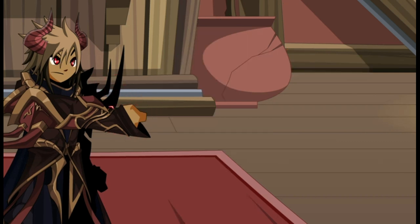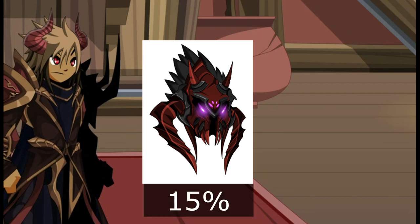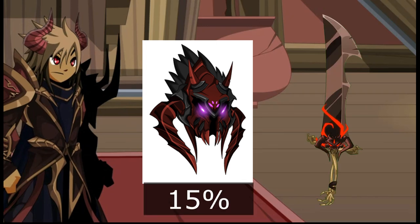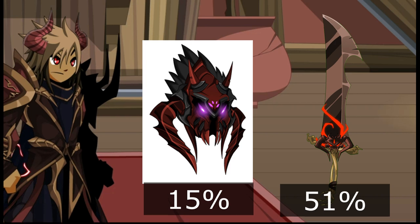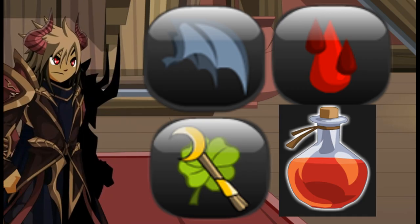But boost equipment cannot be stacked. For example, if you use an Archfiend Overlord Helmet which increases damage by 15%, and then use an SOD which increases 51% damage, it increases only 15%, not 62%. But buffs from skills and items can be stacked.